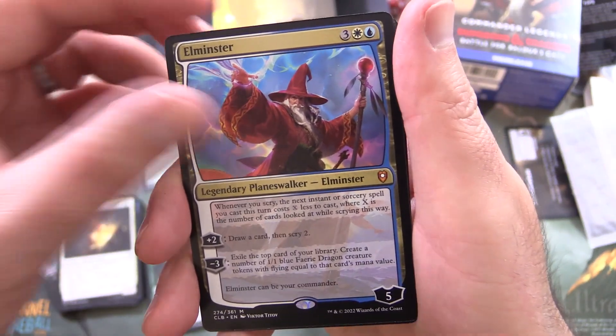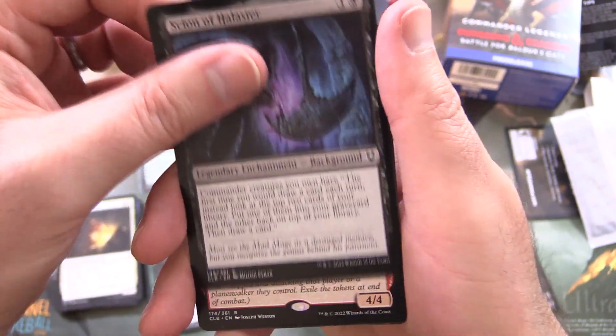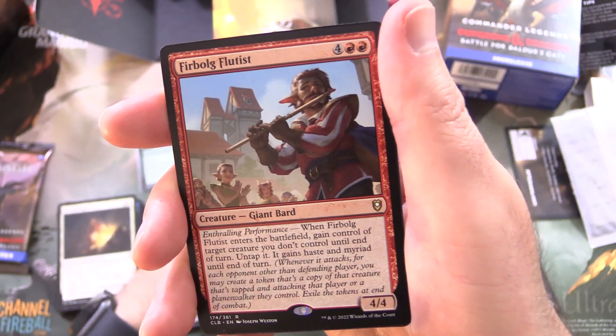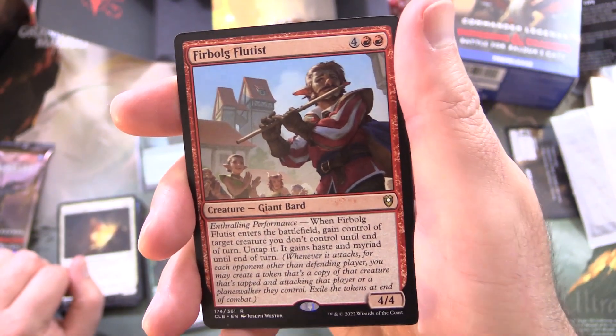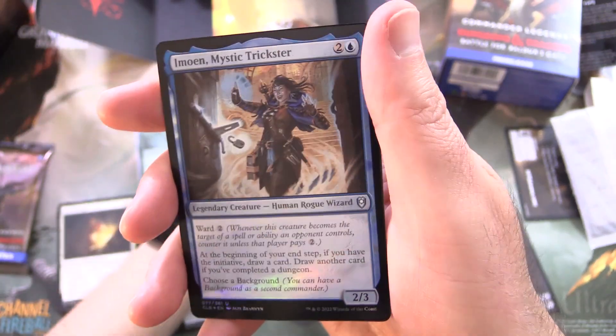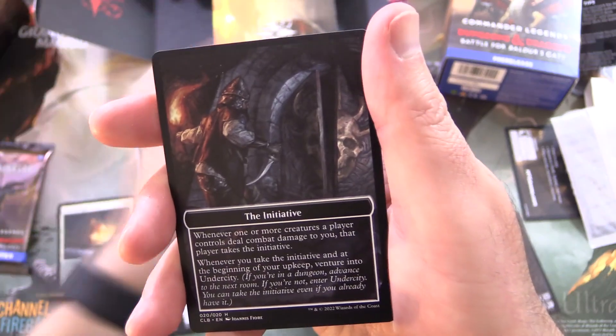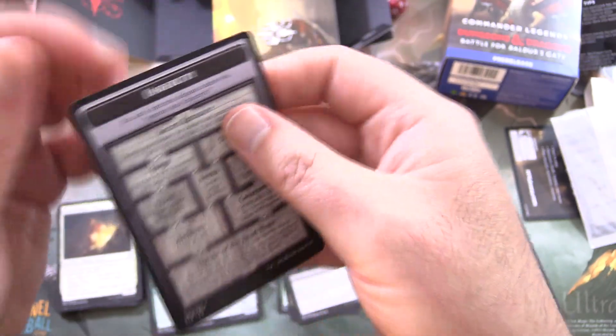Two Mythics out of one pre-release pack — what is going on?! Scion of Halister background. We get another rare: Firbolg Flutist. And a Foil Imowen Mystic Trickster — I remember Imowen from the original games — and the Initiative with the Undercity on the other side.